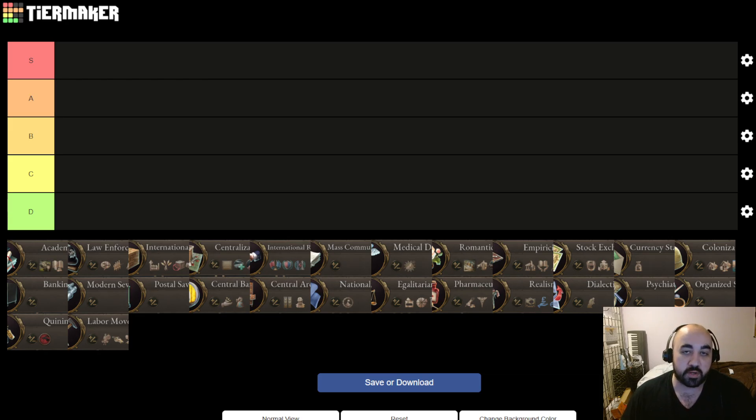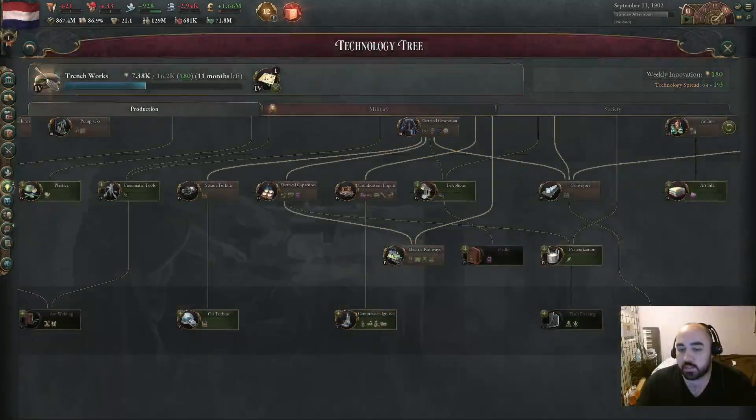The format of this video is: at the very beginning we'll talk about the background situation and context that informs how you pick which tech to research, then we'll do the entire tier list itself, and in the last five to eight minutes we'll do a summary of all the picks from top S down to bottom D. So if you're looking for the quick and dirty, you could skip to the last five to eight minutes.